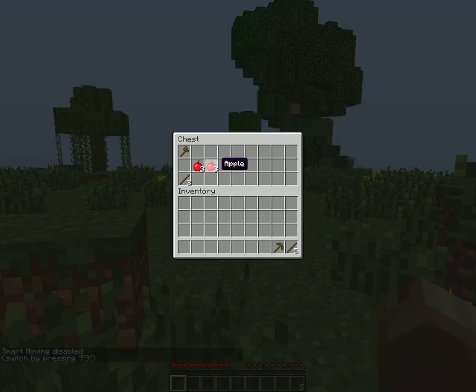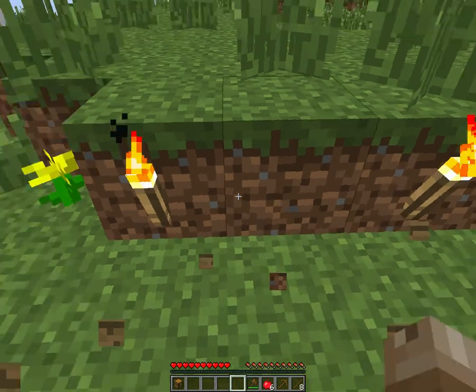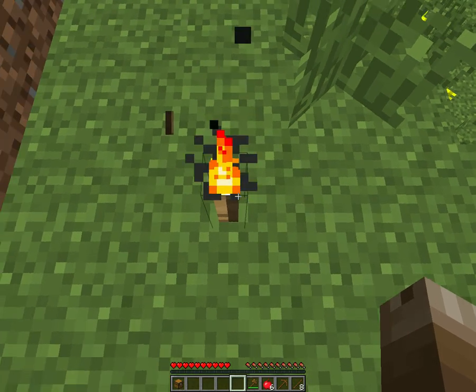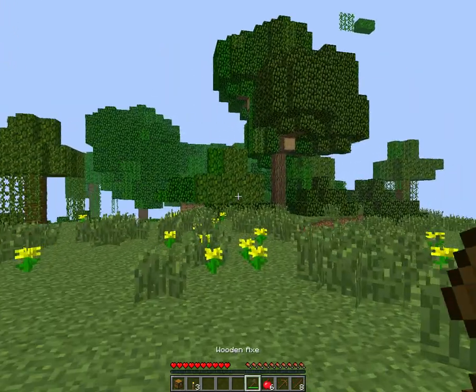For the first mod — the Tree Capitator — it's good that I have a wooden axe right in the nick of time. I just created this new world on my first try of making this video and I didn't even open the chest, because Minecraft was doing... sorry, that was just a phone call, I had to reject it.